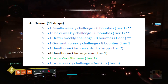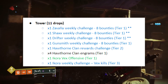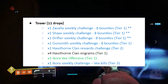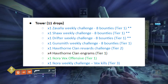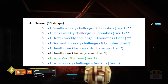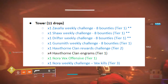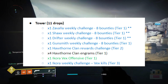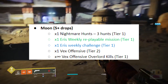For the Tower we have 11 drops. The first three are the Zavala, Shaxx, and Drifter weekly challenges — some are repeats from earlier categories, marked with a double star. The Gunsmith weekly challenge is eight bounties from the Gunsmith. Hawthorne has two challenges: her vendor challenge for getting 5000 XP for the clan, and clan engrams from doing Crucible, strikes, or raids with clanmates. Ikora has a bounty for the Vex Offensive to get you started and a weekly challenge for getting Vex kills and parts from them.